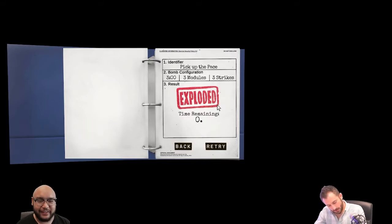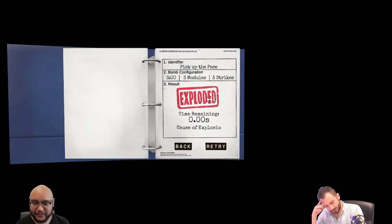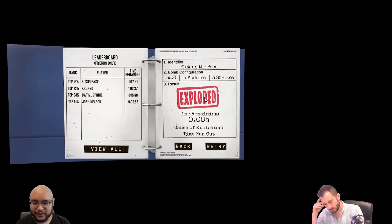We're about to blow up. Five seconds. Press the blank — blank. That turned on a light and then it reset everything. We blew it. Cause of explosion: time ran out. Let's give that one one more shot — now we know what to do when we hit that module.